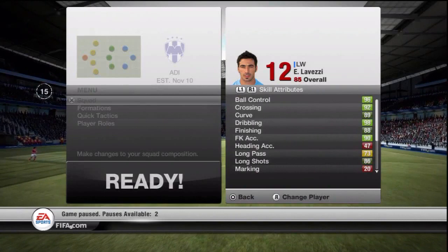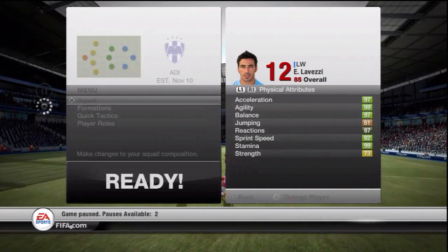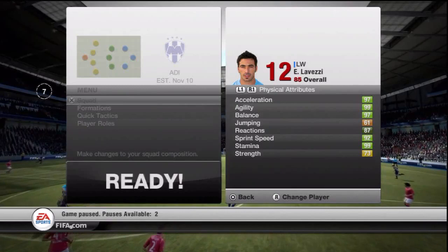He has a high/low work rate which is pretty ideal for a winger, though not so much for a left mid. He's got a 4-star weak foot and 5-star skill moves, and he's got some ridiculous physical attributes: 97 acceleration, 99 agility, 97 balance, 87 reactions, 92 sprint speed, 73 strength — which isn't that bad considering how quick he is. He also has 82 attack positioning and 81 vision.